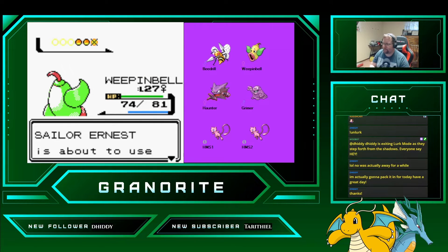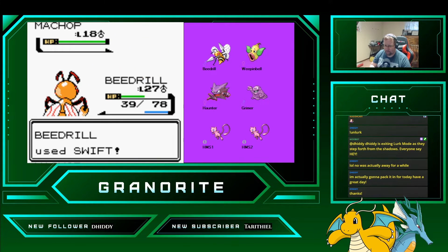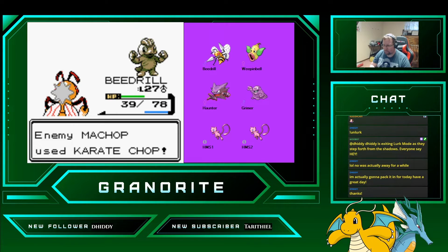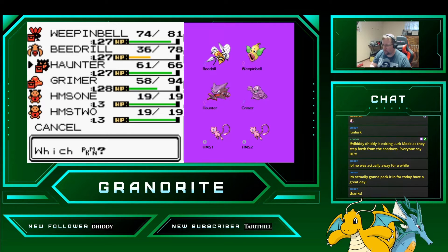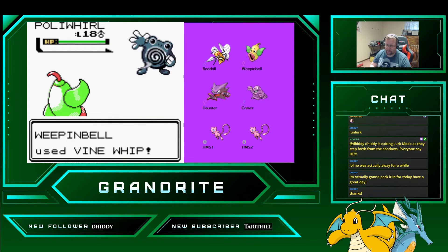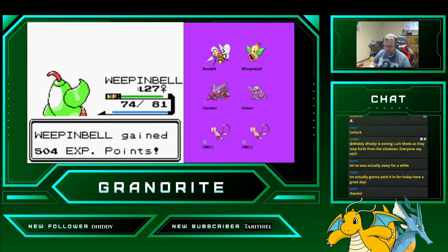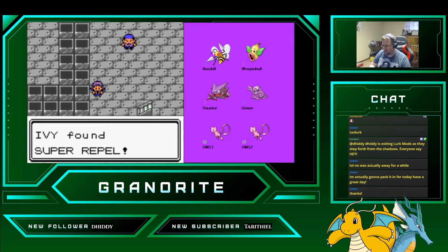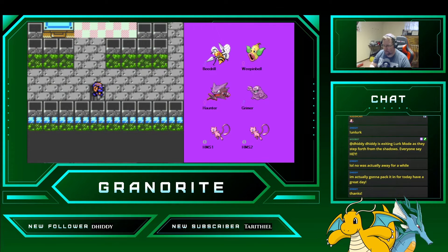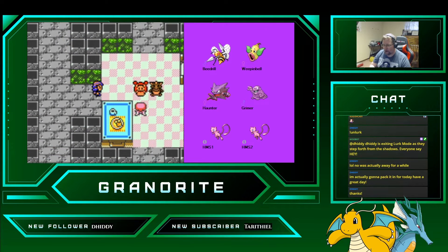Let's take out Machop here. We have another Machop, so we'll switch to Beedrill here. We'll go back to Weepinbell for the Poliwhirl. We got the Super Potion here.